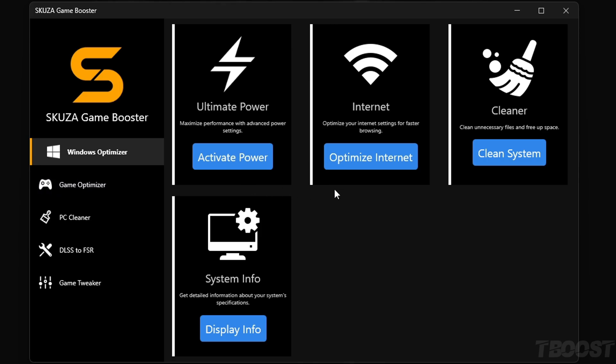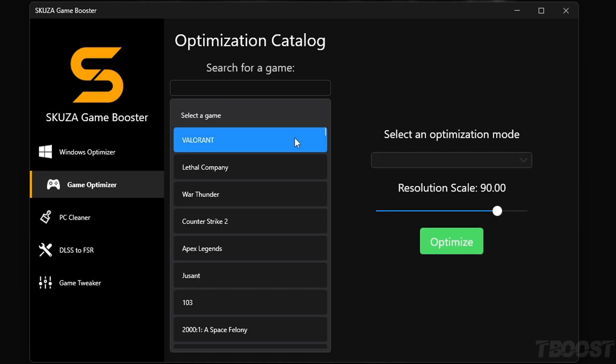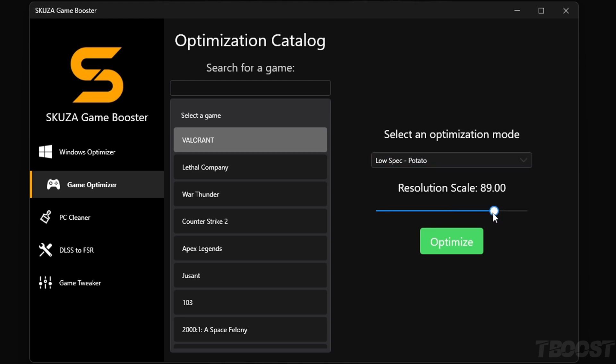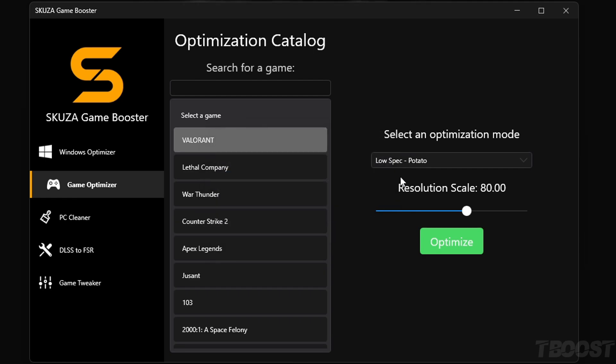Within the Game Optimizer, search for Valorant and select your preferred optimization mode. With options like Potato, Low, and Competitive, you can fine-tune your settings. Additionally, utilize the resolution slider to adjust the game render resolution, providing a significant FPS boost while maintaining UI clarity. For example, set it to 80% for optimal results. Click optimize and launch Valorant to experience the remarkable increase in FPS.